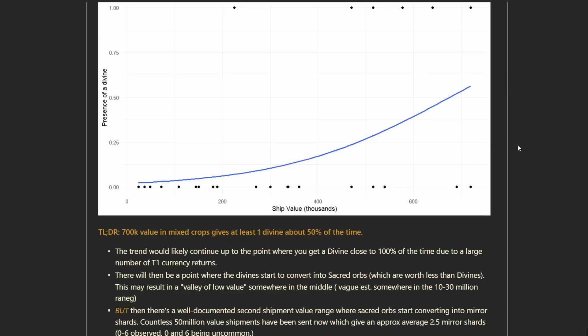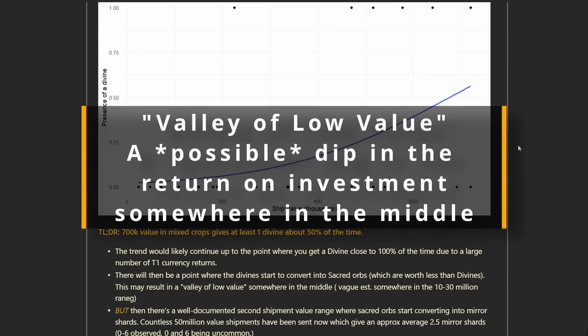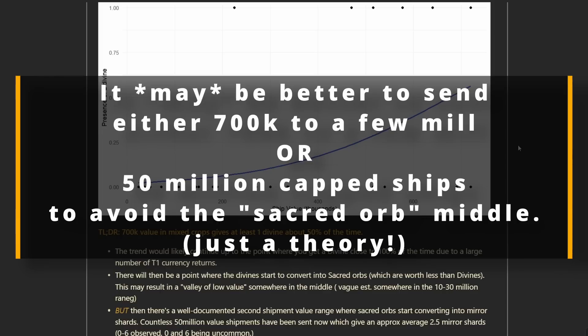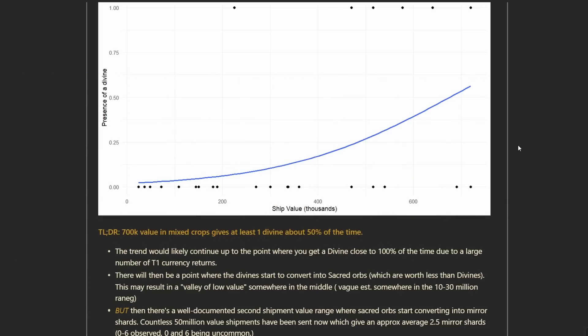This sacred orb roll-up may result in — and this is pretty hard to prove — a value dip somewhere in the middle, maybe in that 10 to 40 million range, where you're not really getting more divines for your crops, you're getting more sacred orbs which are worth less. In that case, you might be better off sending several million value shipments than sending one 20 million shipment. Imagine something like four shipments of 5 million might end up giving more divines but fewer sacreds than a single 20 million shipment, which might upgrade some of those divines into sacreds and give less divine return on your crop investment.